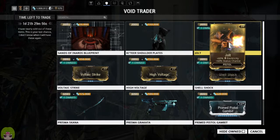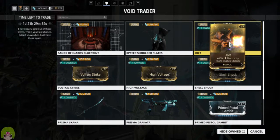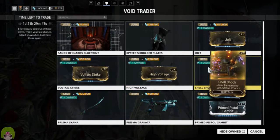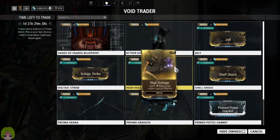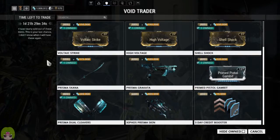Then he's got his dual stat mods — definitely pick these up if you do not already have them: Jolt, High Voltage, Gel, Shock — your electric stat mods for everything. Pick those up if you can.